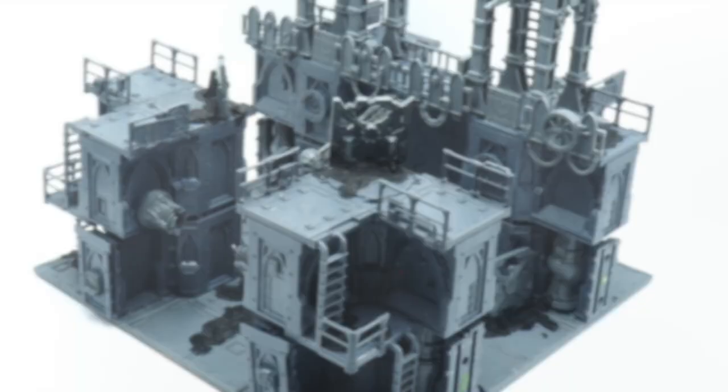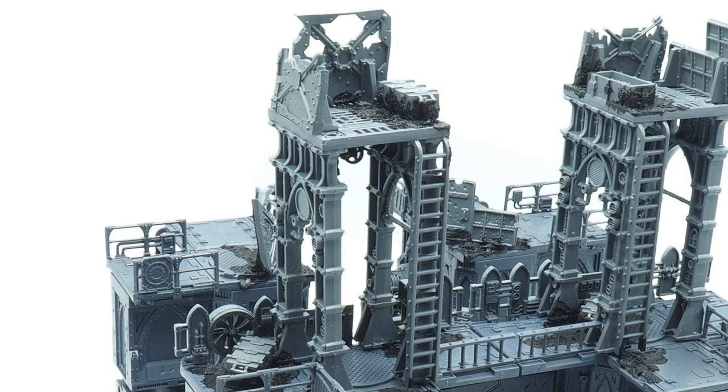And there we have it — the cross tile, doubling as a main gate for my future stronghold. The stronghold will be a seven-tile project, with each tile able to act as a standalone piece interacting with other tiles. A future video will show how all these tiles come together once I'm done.